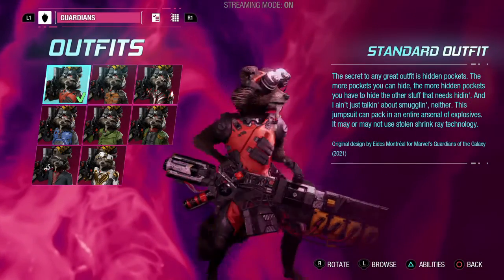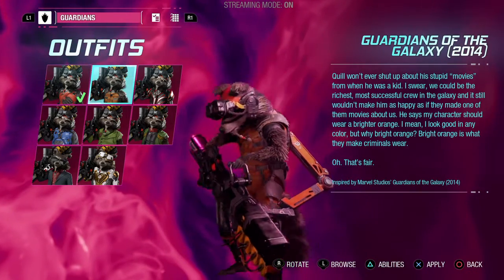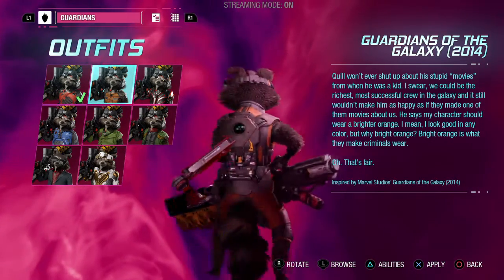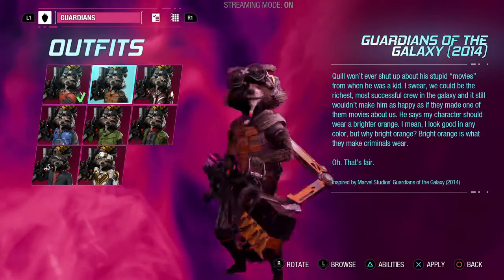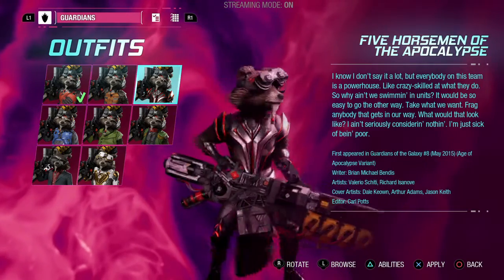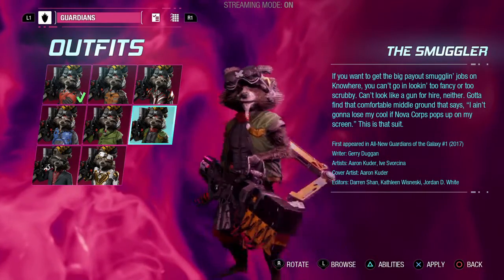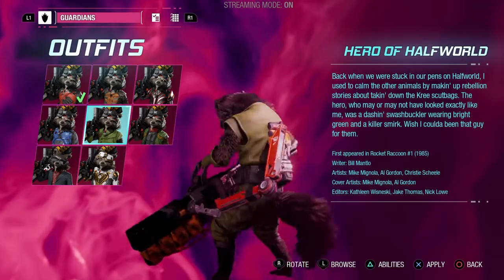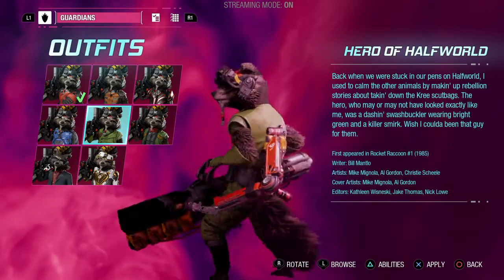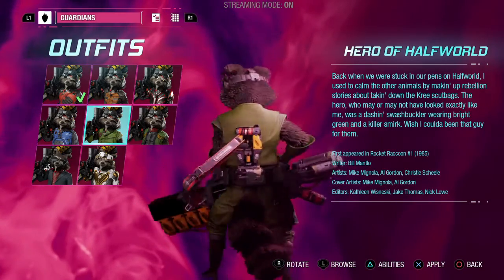Next up is Rocket Raccoon. We got the standard outfit, the Guardians of the Galaxy movie outfit - like Star-Lord's - the Apocalypse Rocket Raccoon variant, which is actually the Smuggler from the All New Guardians of the Galaxy, and Rocket's very first costume, which appeared in Rocket Raccoon from 1985. I didn't know Rocket had his own comic book before he joined Guardians of the Galaxy.